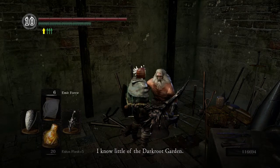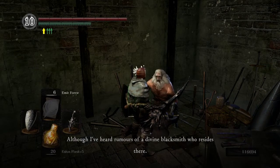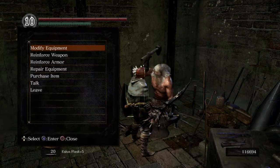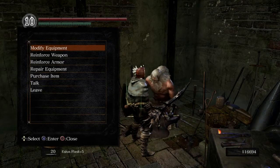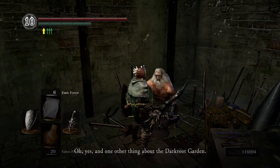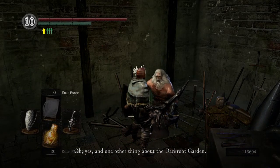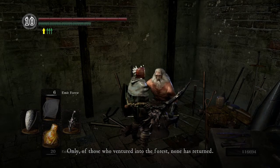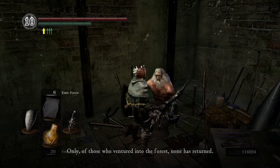Andre continues: 'I know little of the Darkroot Garden, although I've heard rumors of a divine blacksmith who resides there — those who get stumped in the catacombs seek him for divine weapons. Those who get stumped in the catacombs seek him for divine weapons. It is said to house the grave of Sir Artorius, the Abyss Walker — only those who ventured into the forest, none has returned.' Ingward mentioned meeting with Artorias, and now Andre mentions visiting his grave.